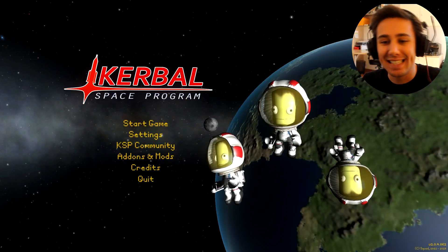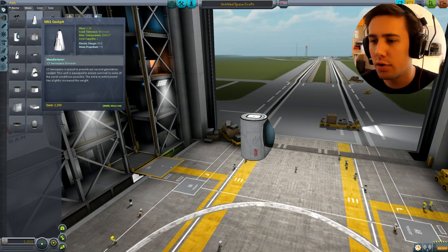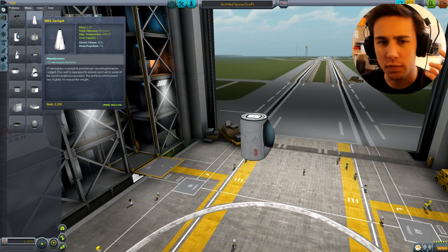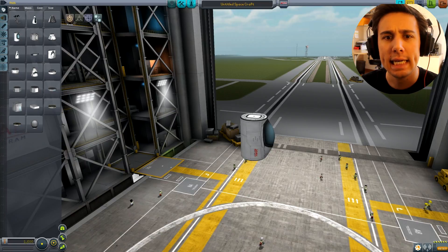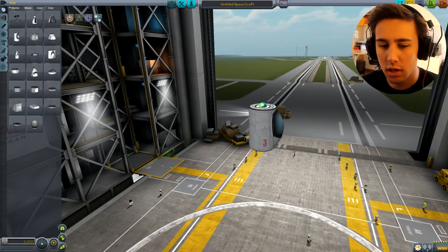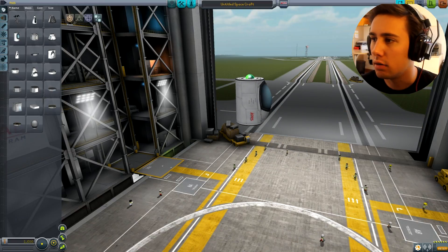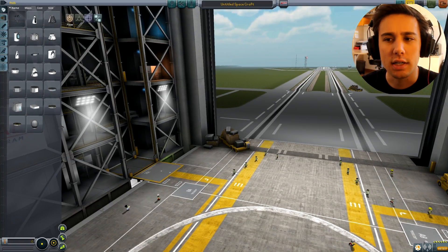Let's get started and build some rockets. To build a rocket, you need three things — if I remember correctly, you need a cockpit, you need fuel, and you need boosters. Those are your essentially your first big... how do I delete this? There you go, delete. Nice.